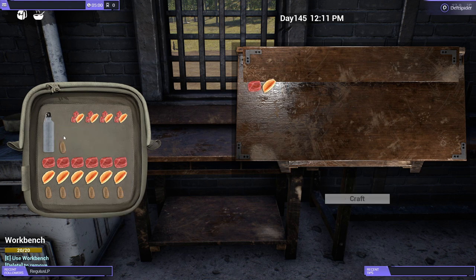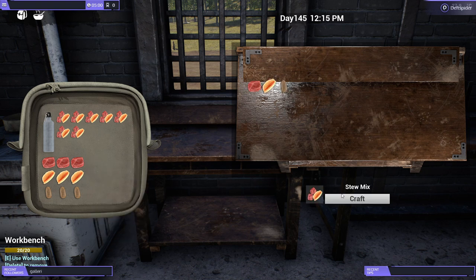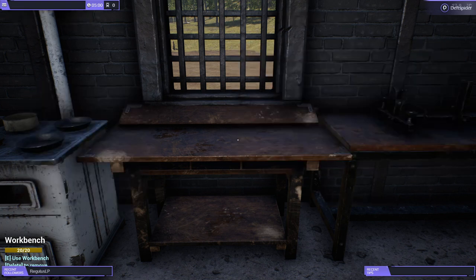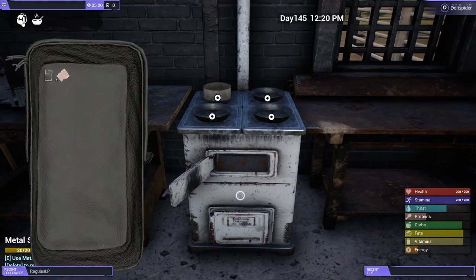I'll get all these mixed up really quick. All I'm doing is Alt plus right-click and it moves your item to the workbench so you don't have to drag and drop on all of them. Almost done — all right, so that's stew mix made up.